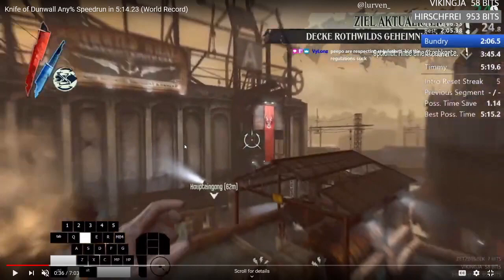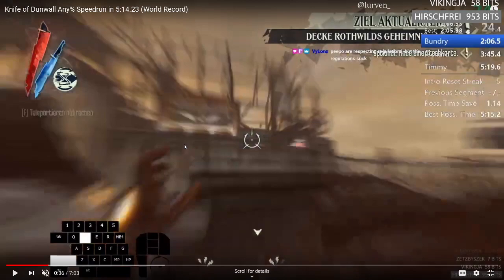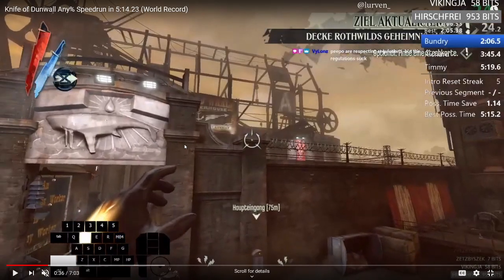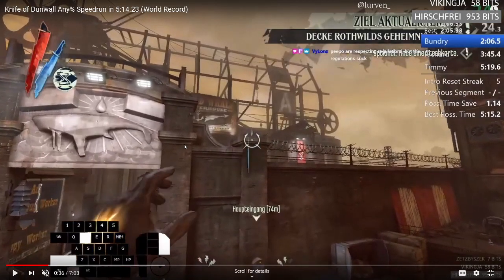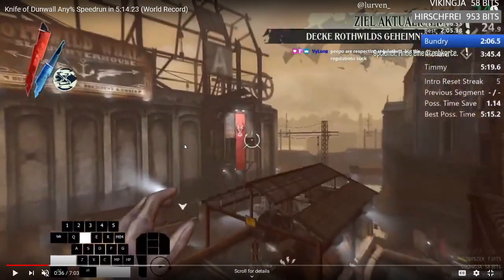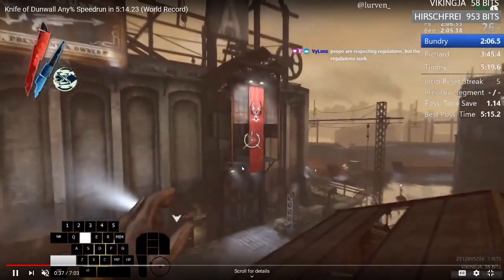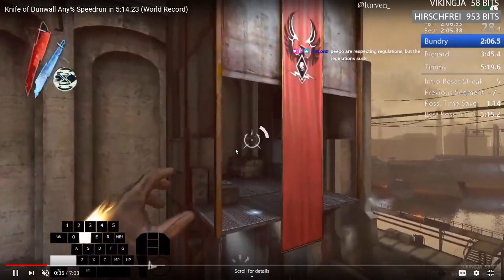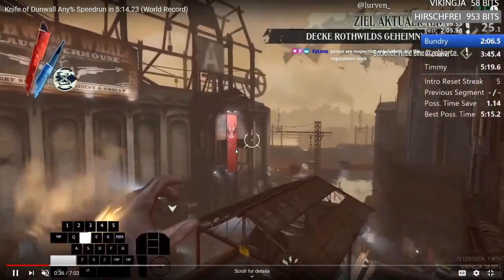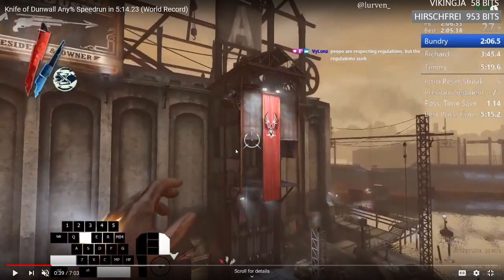Getting on top of this - if you do the climb-up blink and then just delay your jump slightly while moving forwards, you get enough forward momentum so that if you aim slightly right for that blink you end up on the roof right away.